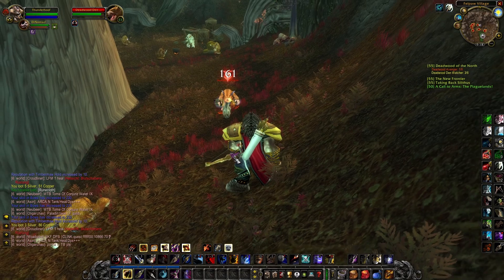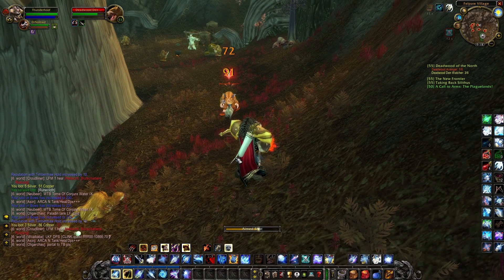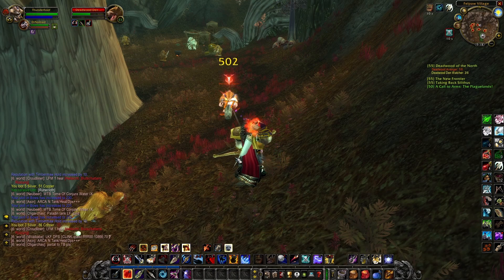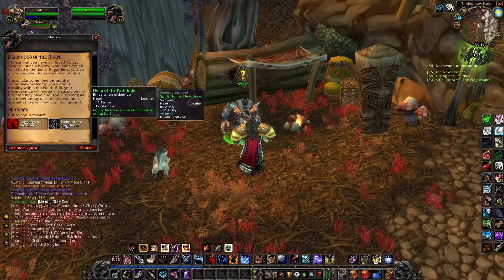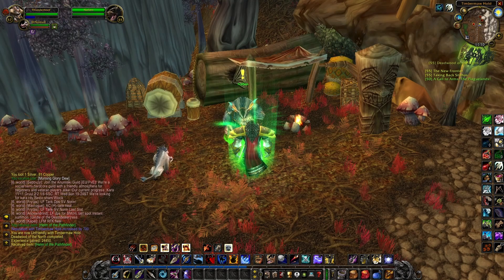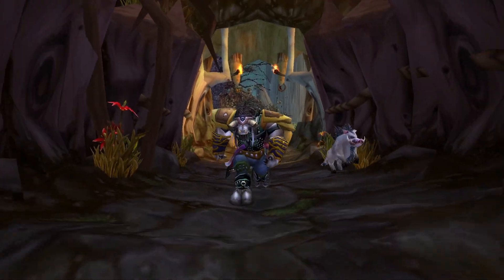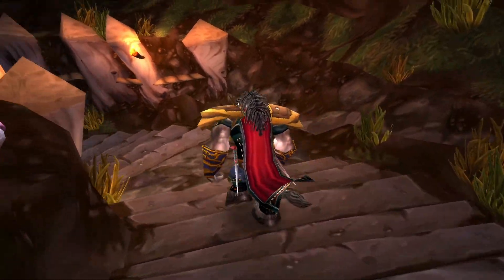That is not the end of our preparations because we're not quite high enough level yet to go to the Outlands. Off we go to Felwood to kill a bunch of Furbolg to gain reputation with the Timber Maw — but more importantly, to get a new headpiece with 17 stamina and 1% crit. Because we did this quest we are unfriendly with the Timber Maw and we can run through the cave without having to fight a whole bunch of mobs.